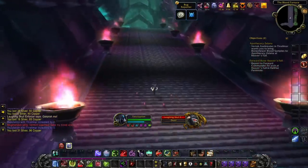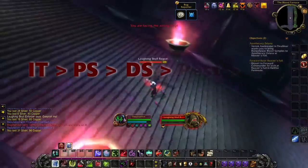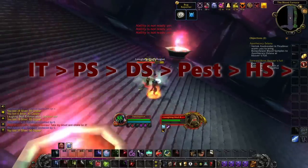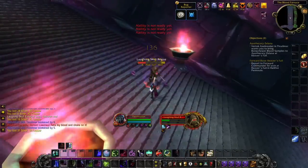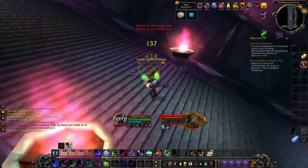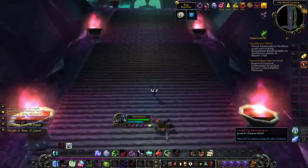Your basic opener for your rotation is going to be Icy Touch, Plague Strike, Death Strike, Pestilence, and then Heart Strike. You'll keep your dots up and use Pestilence to continue to refresh your dots and spread them around to do AoE — for that you're going to need the Glyph of Disease, as we talked about in the spec section.